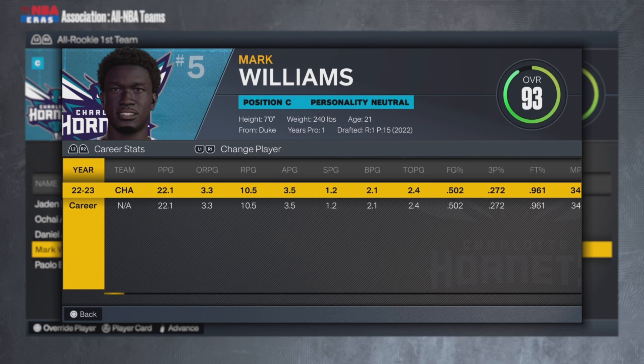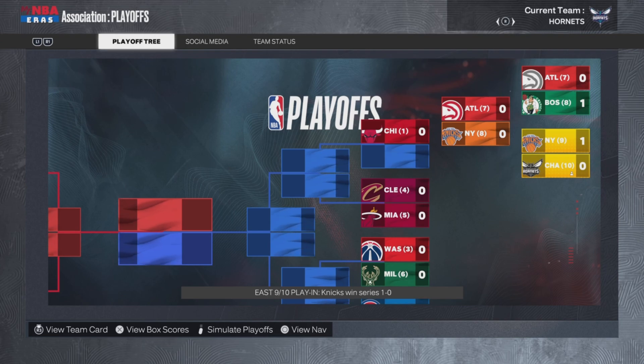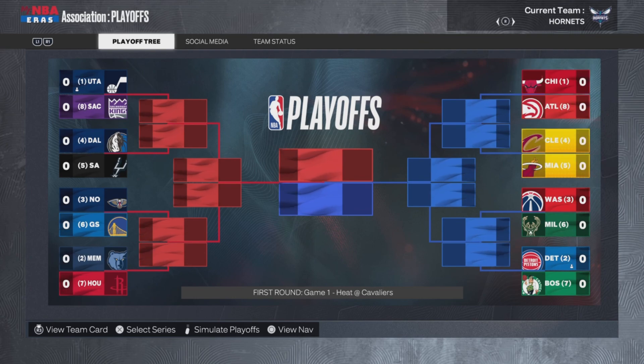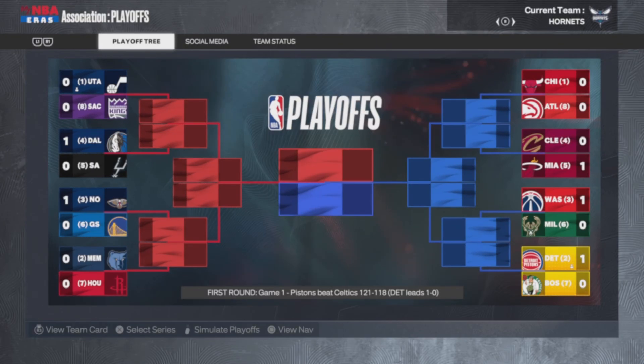Mark Williams — that's an easy one to pronounce — put up 22 points, 11 rebounds, 4 assists, a steal, and 2 blocks. This is the first simulation I've done in the 2022 era, or just the current day. I completely forgot about the play-ins, so unfortunately the Hornets don't even make playoffs. But when your two stars are DeAndre Jordan and an unproven rookie, that's not a surprise.